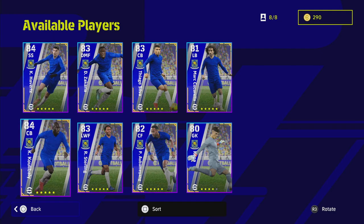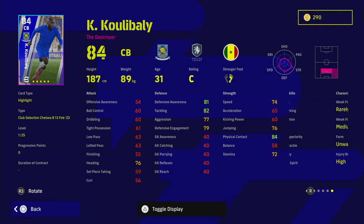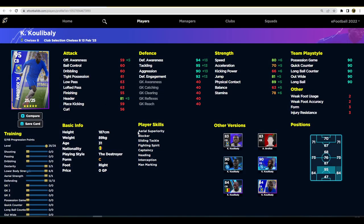Next up is Koulibaly, who is always a monster in the game. He's on unwavering form and has blocker, interception, man marking, heading, aerial superiority, sliding tackle, and fighting spirit. He is the perfect center back if you're struggling to keep clean sheets — he will plug a lot of holes automatically. At its base, defending is very much about getting players with very high defensive stats.